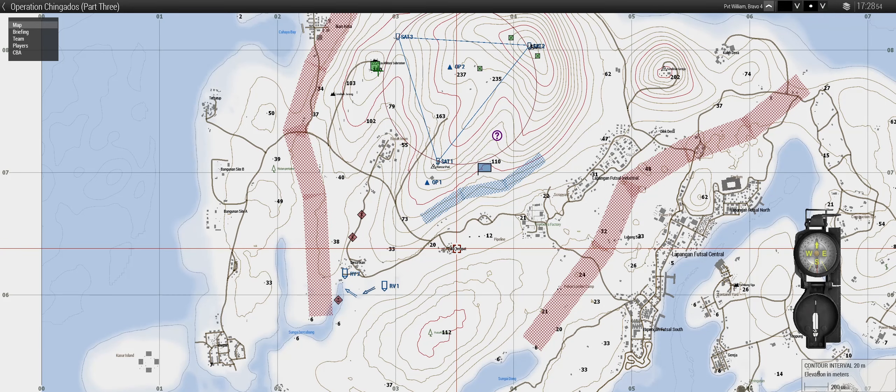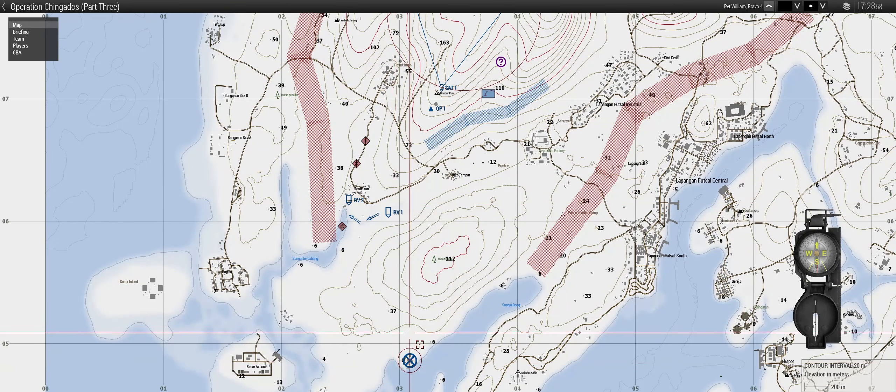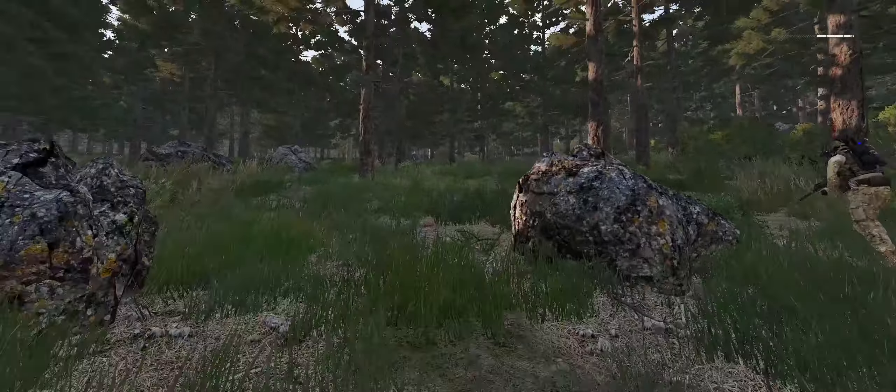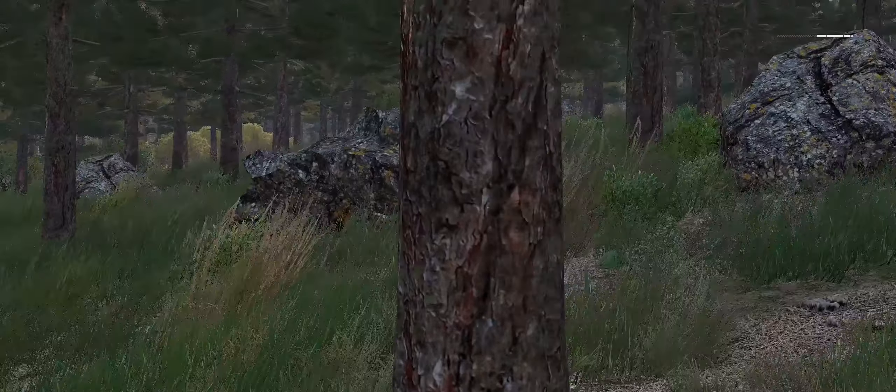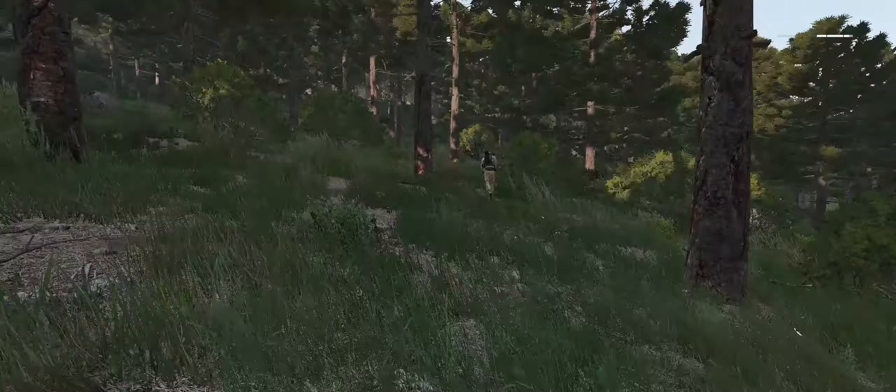We're currently still at our old HQ — marked on the map at the blue X. In the past few days, conduct has been getting escalatingly bad at this location. Federalist forces are moving towards us and are going to raid this base shortly. We're going to use that to our advantage and rig this base up to blow. The jig is basically up.